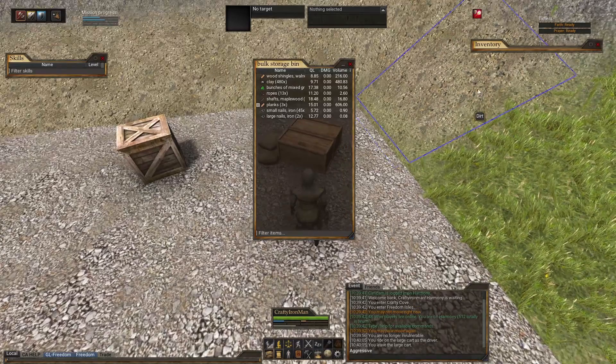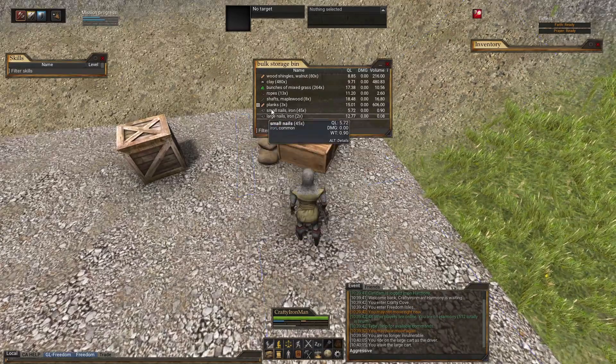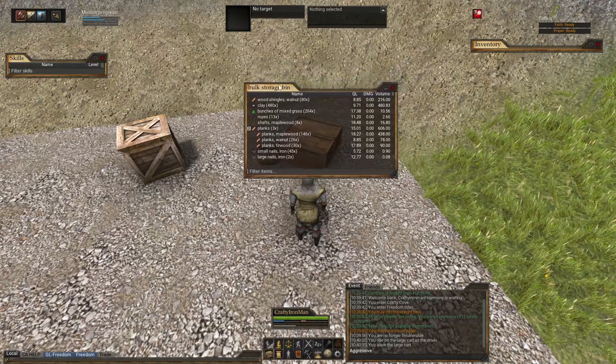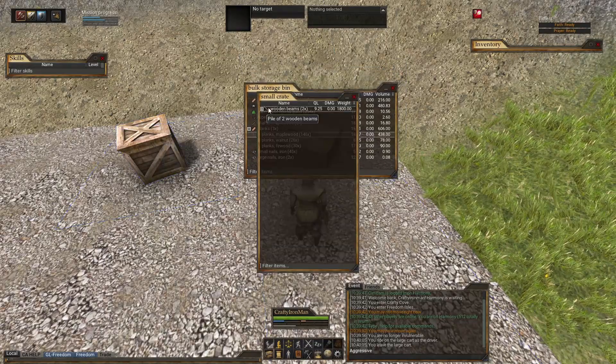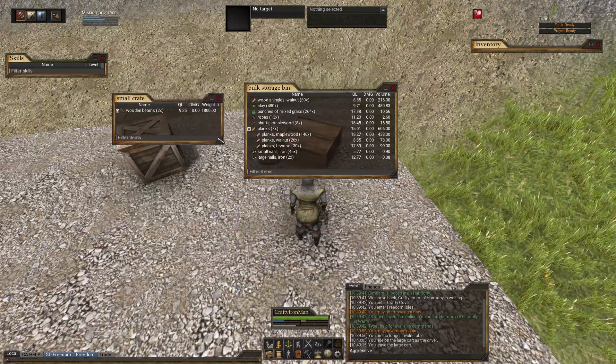Before starting the build, I planned the house using both the housing calculator to check skill level requirements, and the Deed Planner 3 tool. The Deed Planner tool gave me the exact materials list I would need to complete the house, although it does not account for building temporary floors if you will be removing them to create larger ceiling areas in your house. I gathered all the materials necessary for the build and placed them in a BSB and crate for easy access.